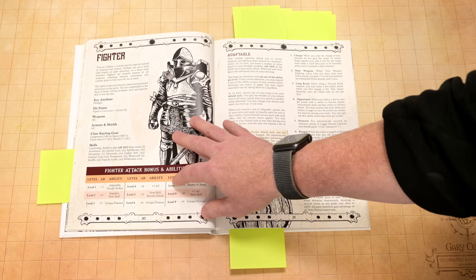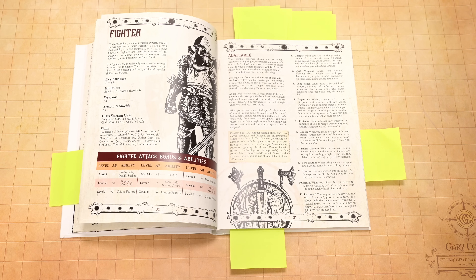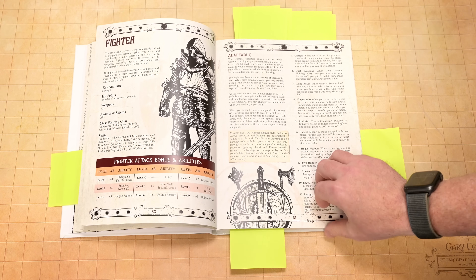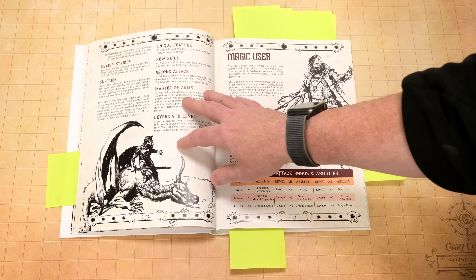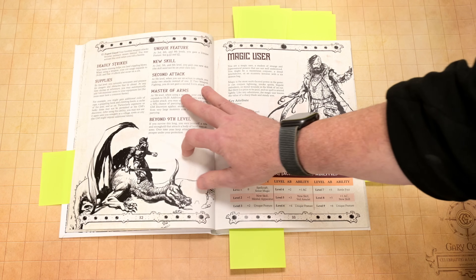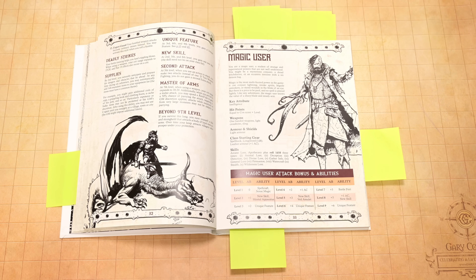Your fighter is the best fighter in the group. In a lot of games you've got rangers, fighters, barbarians, but the fighter itself can be kind of boring. The fighter here is pretty darn nice — they've got their own set of skills. If you want a really powerful, useful fighter, the fighter is probably the best. At third level they get a unique feature, and I really like that — it's one of those things that makes you think. This game has a lot of that, where the group is going to have to get together and think about how they want to run it, and that makes every table a little bit different.